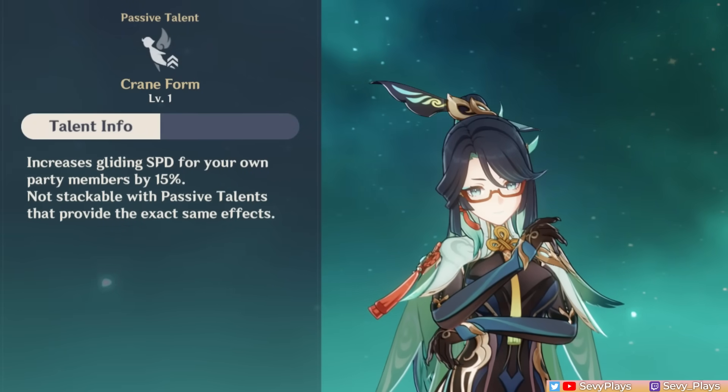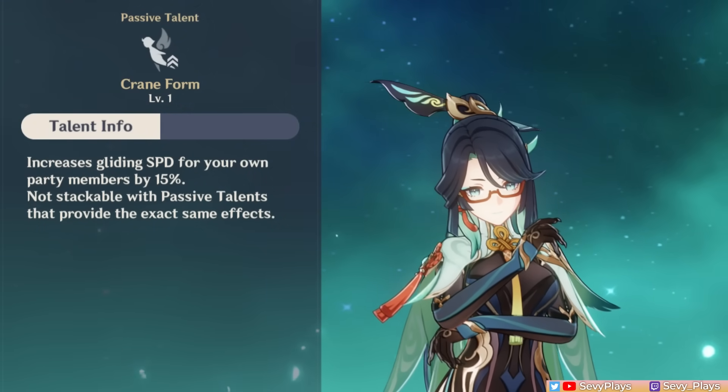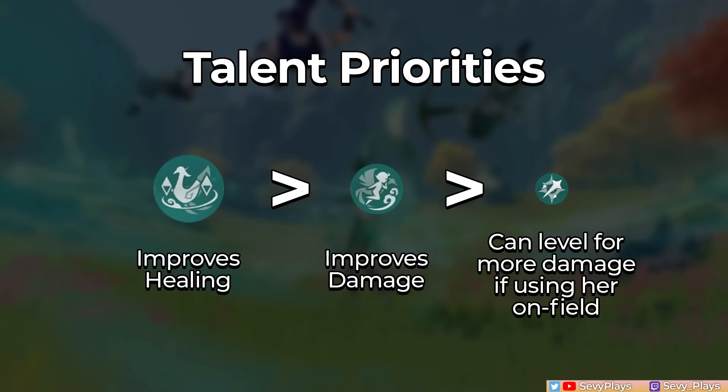For her exploration passive, she shares some of her bird knowledge and increases gliding speed by 15%. If you're using her mainly as an off-field support, prioritize her burst talent for stronger healing. For more damage, you can level her skill and normal attack talents, mainly to boost her plunging attacks.